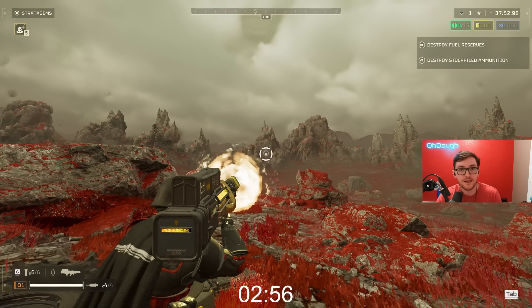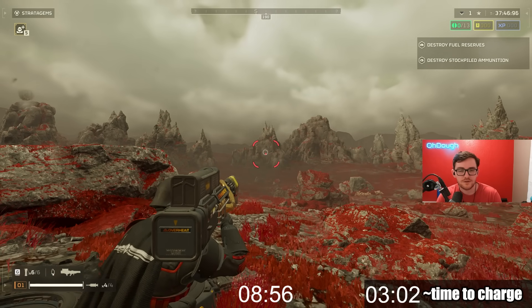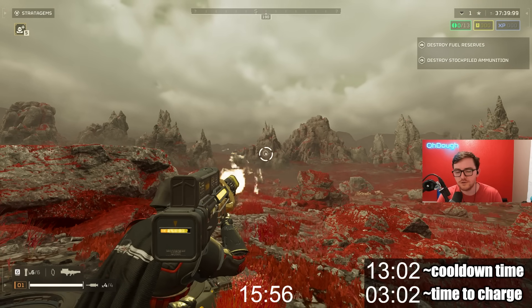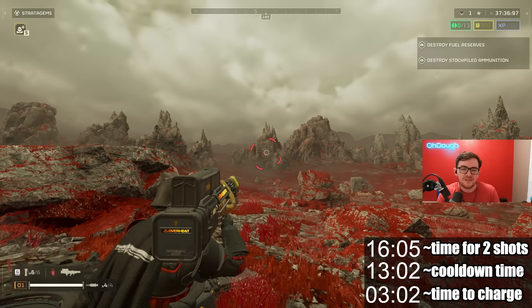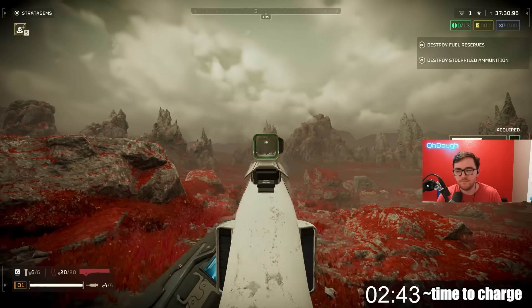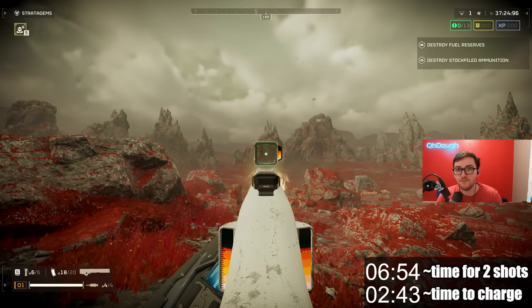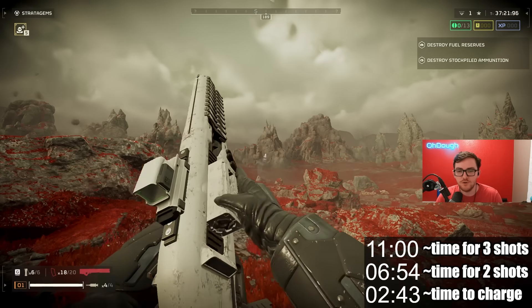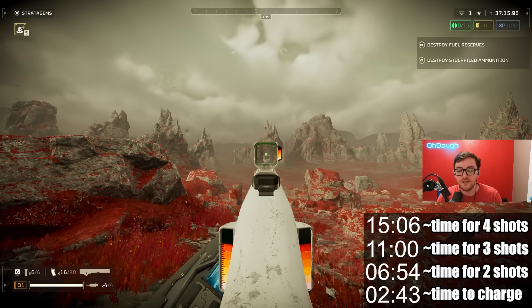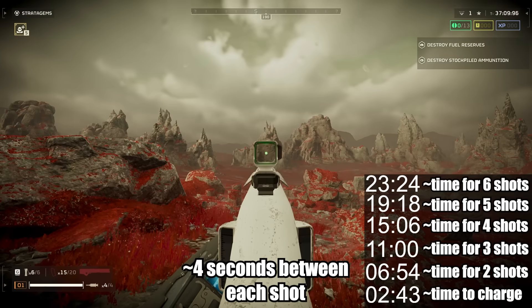The quasar cannon is the replacement for the railgun against bugs, and that makes sense. It can two-shot bile titans - railgun could do that with bugs but it was happening inconsistently, so people assumed it was literally cannon. The quasar can also one-shot chargers. Time-to-kill isn't necessarily the same but relatively: 16 seconds firing back-to-back perfectly for two shots. Railgun takes 2.4 seconds for the first charge, but the reload makes it four seconds total. Two shots is roughly 7 seconds, three shots 11, just add around four seconds for each extra shot.